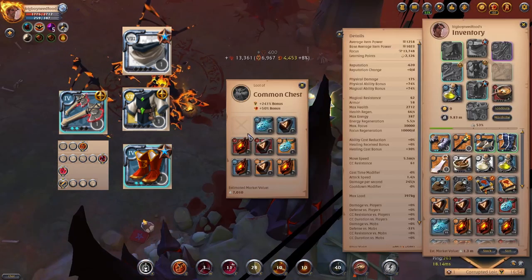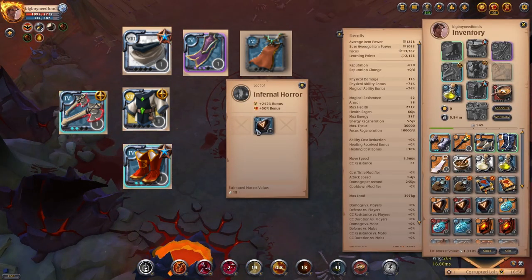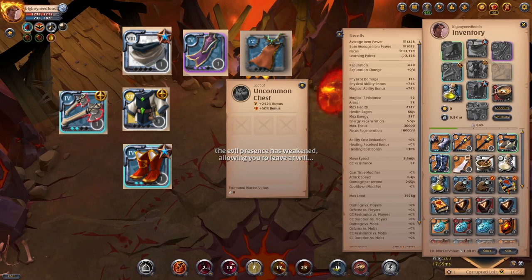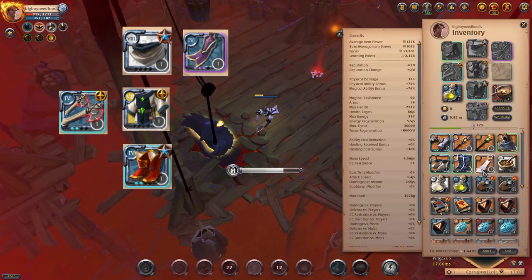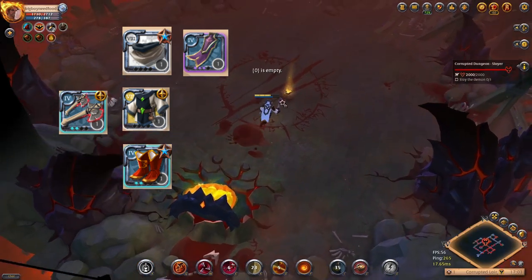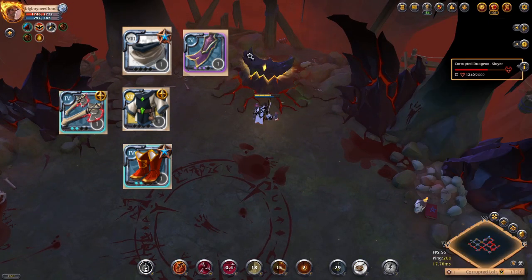Use the last W and E normally, but when you get ratted, switch to the second W for increased mobility. For capes, you can play either undead cape or thetford cape. Undead cape provides more survivability; thetford cape provides more damage and faster clear speed. I'd recommend thetford cape — I ratted for about four hours, was invaded around four times, and didn't die once.